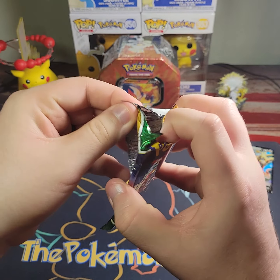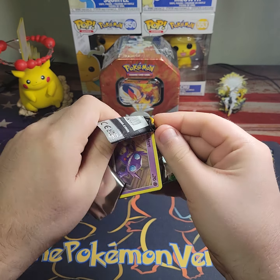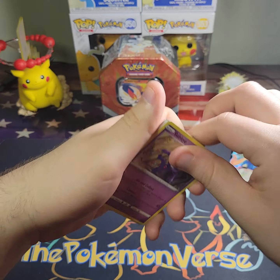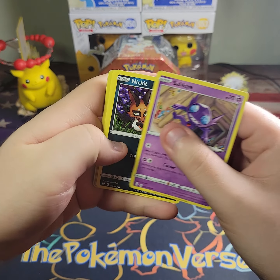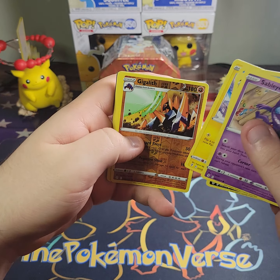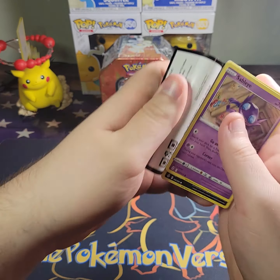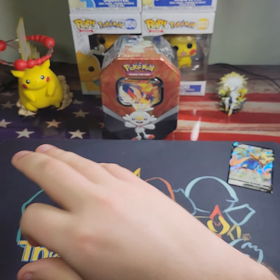I'm gonna open that Cinderace V tin in another video because I don't want to make this one too long — already at four minutes. Bergmite, Carvanha — oh, we got a hit? No, we do not. That's Galarian Moltres. I thought I saw something. So we got two holos out of that one.